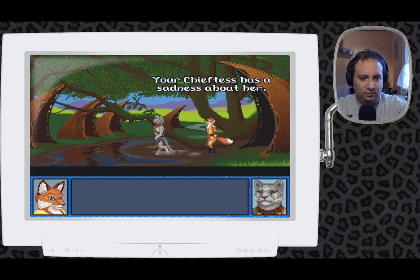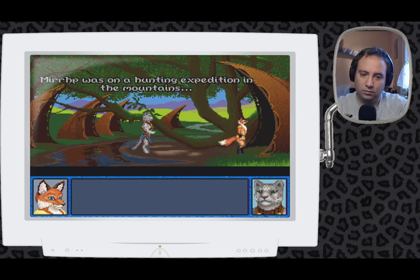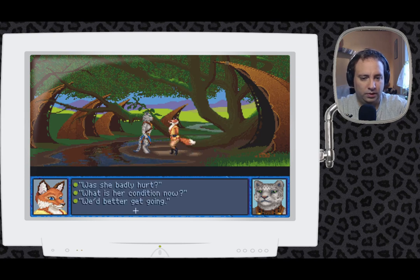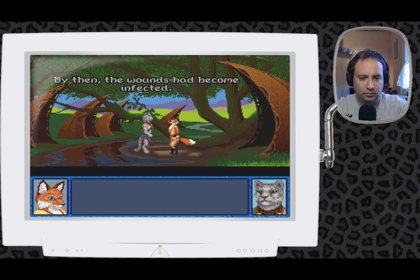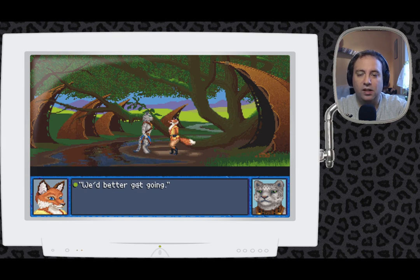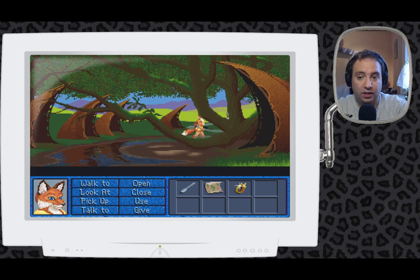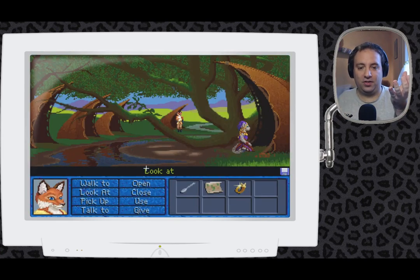What sort of item was stolen? A wondrous globe known as the Orb of Storms — it predicts the weather and the seasons. Such an item would be valuable indeed. Very well — you may pass through our village unharmed. Peace be with you. My attendant will see to your comfort. Follow me, I will show you where you can sleep tonight. Your chieftess has a sadness about her — she is extremely concerned about the health of her daughter, Mrr.